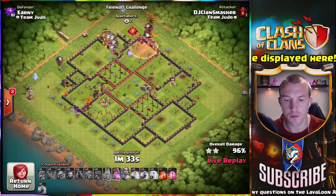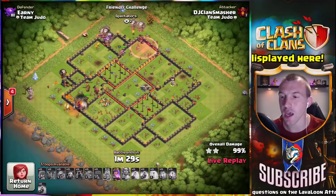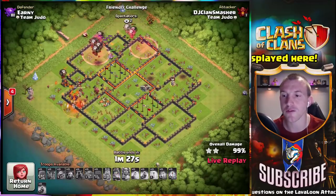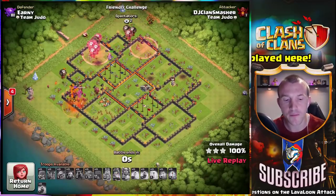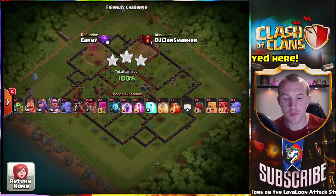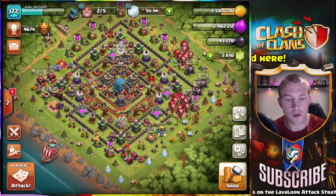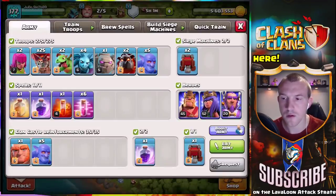A question in the chat: blimp or wall wrecker — which is your favorite for LavaLoon and why? I'm more of a kill squad kind of guy so I like the wall wrecker more. I have used the blimp as well, but wall wrecker would be my primary choice.